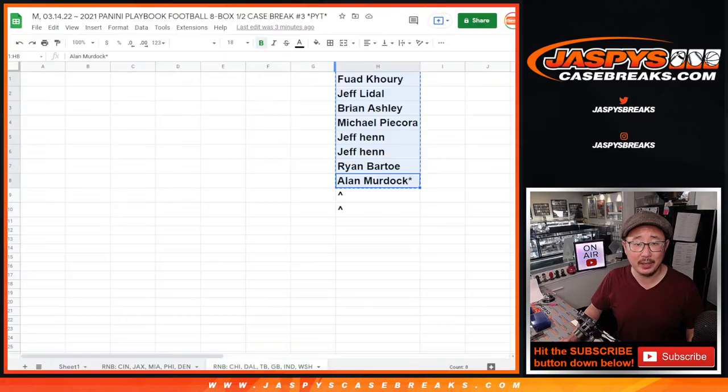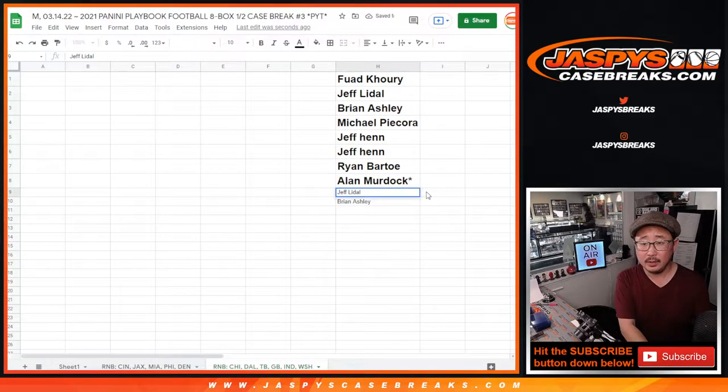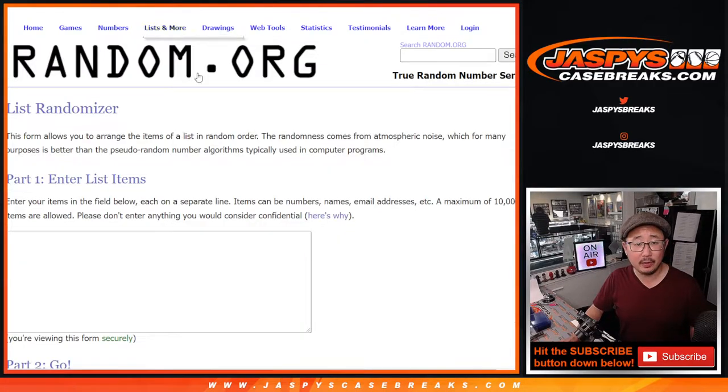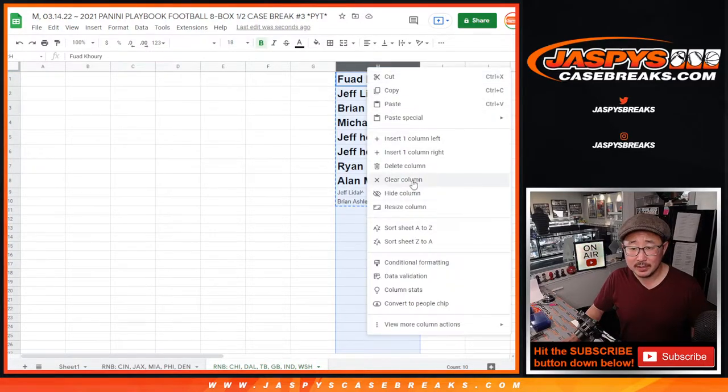Two extra spots going your way. Jeff L — there's a Jeff H in this break too. Alright, so two for the price of one. Now we can grab all the names and then we'll assign you a number. We're done with this list now.